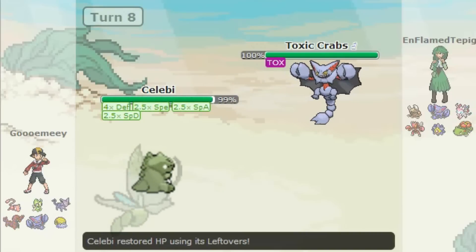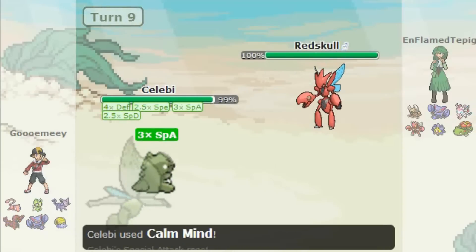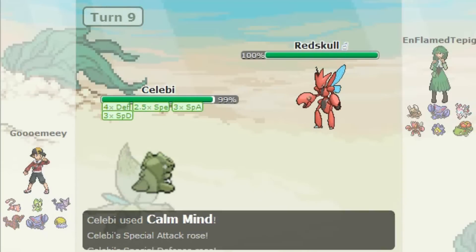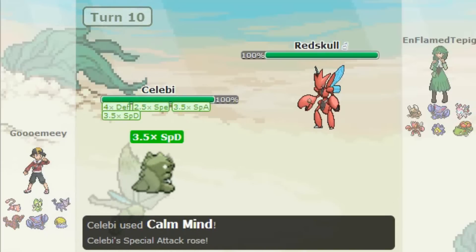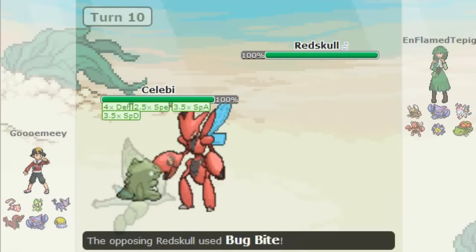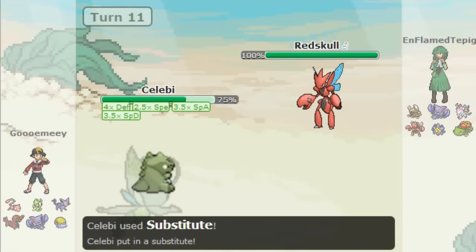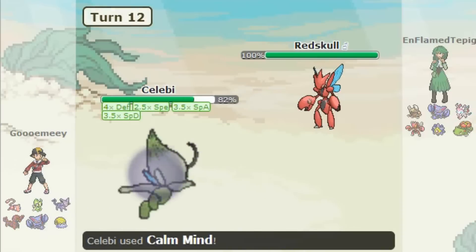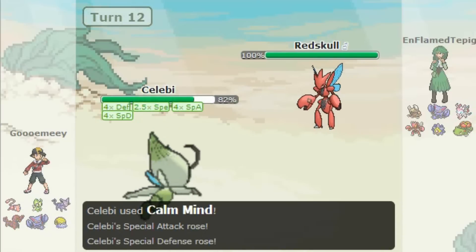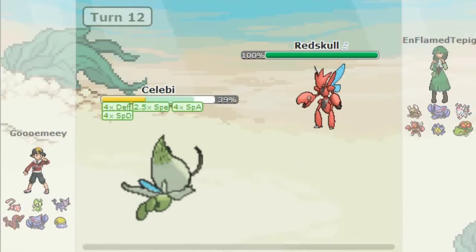I'm just setting up on him, getting the nice Leftovers recovery, and he realizes it's not working, so he switches back to his Scizor. I thought I could tank the Scizor much better than I could, but that's not the case. He goes for the Bug Bite, and that does a lot to Celebi even with 4x defense, because Scizor has the ability Technician, which boosts that attack power and gets STAB, so it's doing a lot of damage.